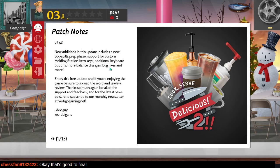I think it's been a few years since the developer stopped patching this game and focused on patching the sequel. This patch includes a Sopaipilla prep phase, support for custom holding station item keys, and additional keyboard options. We've gotten so many free updates in this game - it's kind of fantastic.